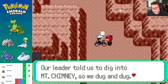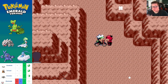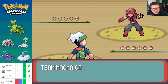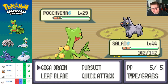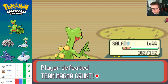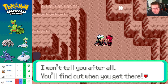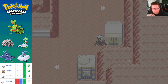A Magma grunt says their leader told them to dig into Mount Chimney, and in the course of digging they found something that blew their minds. He says he'll tell me if I beat him. Probably something stupid like a fossil — actually, I take that back, fossils aren't stupid. All he's got is a dog to defend himself with. Must be a really low-tier grunt — couldn't even give him a Mightyena.